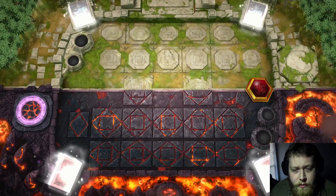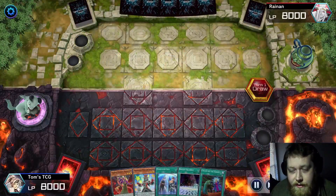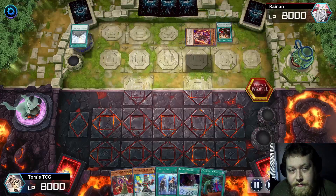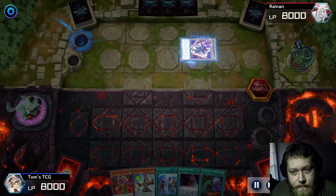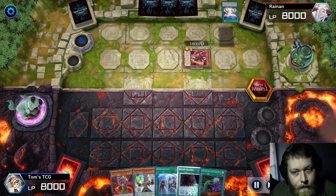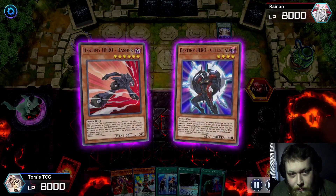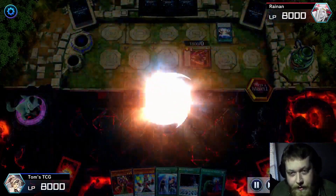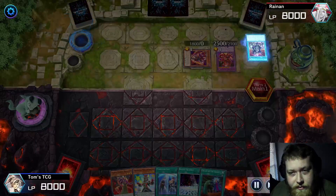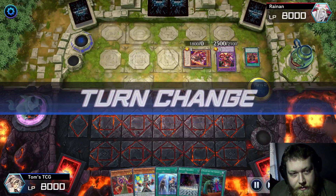Jumping into the game here — this hand is kind of all right. Our opponent is going first and it looks like they're playing the old Presidential deck. They go for Aluber and DPE, and they have a Branded in Red that they don't set — I guess they're planning on using that on their next turn. They make the field spell here.